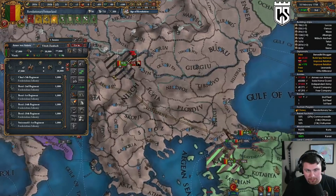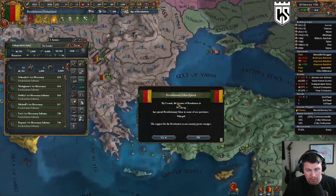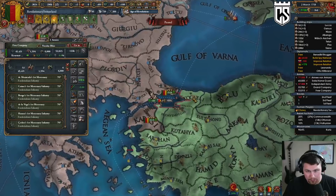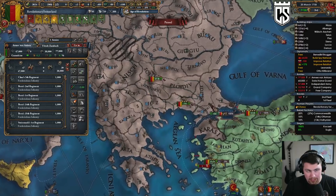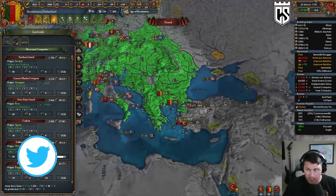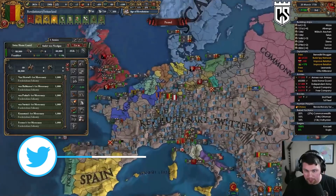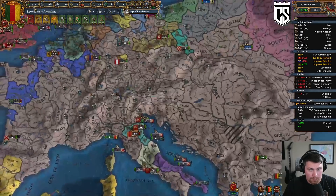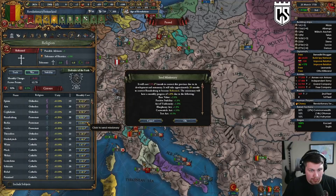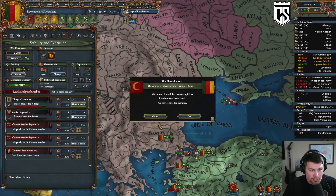That fort will handle that one; we need to go over there for the other. Let's take Soogla back — these guys will be our carpet siege stack. It looks like they're really all mercs, so we don't need these guys here anymore. Let's just get rid of them and save the money.